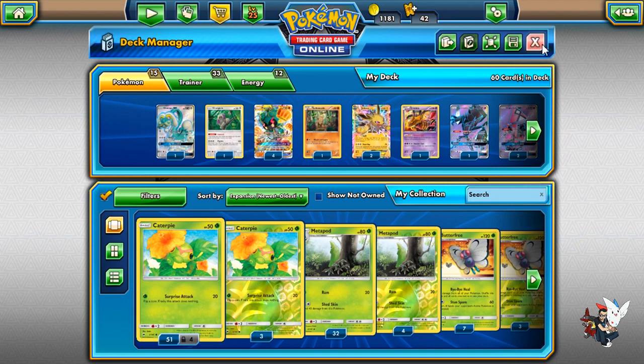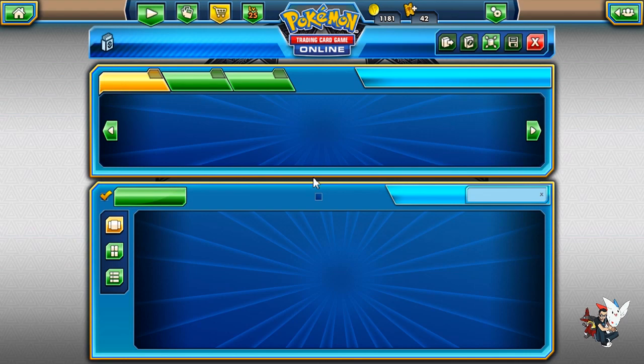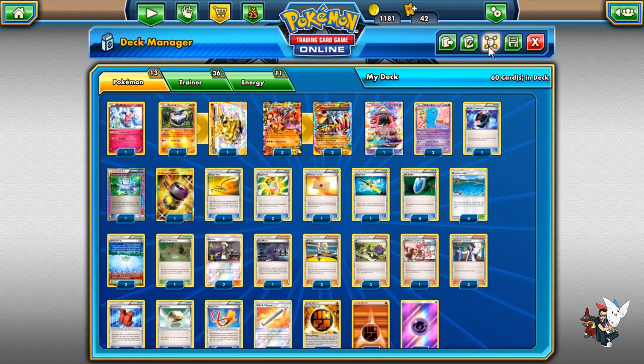But regardless, today we're going to be messing with the expanded tier, a tier that I'm not the most experienced in. But I really wanted to play this deck. I've never played Primal Groudon before, but I believe it has a lot of potential even without Tropical Beach. This is going to be a build with no Tropical Beach — Brooklet Hill I feel like makes it very strong.